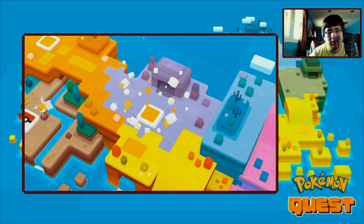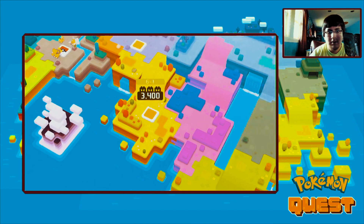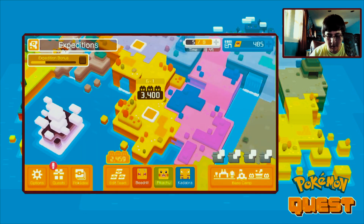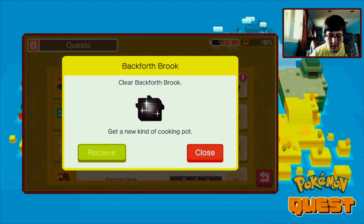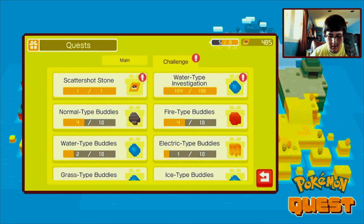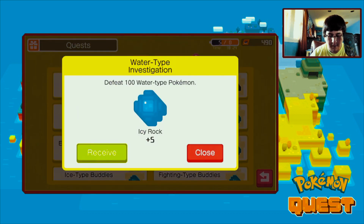The statues are the key to the Chamber of Legends. If we gather enough of the statues hidden on the island, we will reach the Chamber of Legends. We're good to go - we got this level right here, awesome! We got another stage and then another one. Route to the new area detected - let's head out a little farther. We earned a new kind of cooking pot - received! Also received bronze scatter scones and water type infestation investigation.